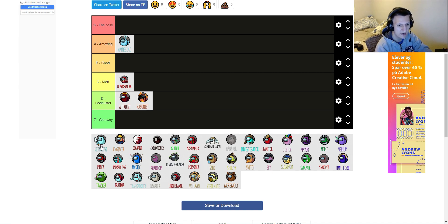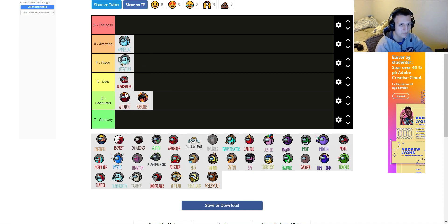Detective is a crewmate role that allows you to do two things. Its passive ability is that once you find a body, you'll know how long the body has been dead and what side that person was on. People sleep on this role a lot — I think it's a really good role. The active ability allows you to examine people that are alive. You touch them; if they flash green, they haven't killed anyone; if they flash red, they've killed somebody within the last 25 seconds. That is a lot of information. You don't sacrifice yourself but you get a lot of info. I personally think detective is super slept on.